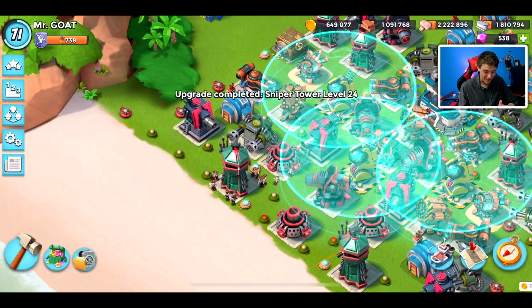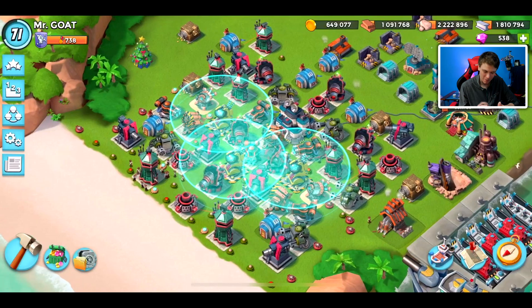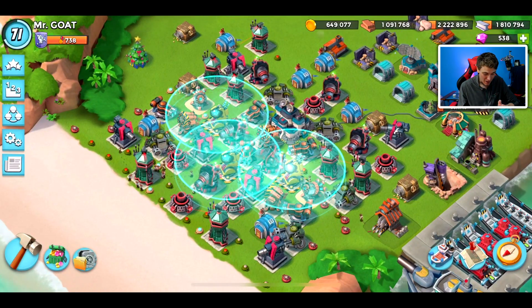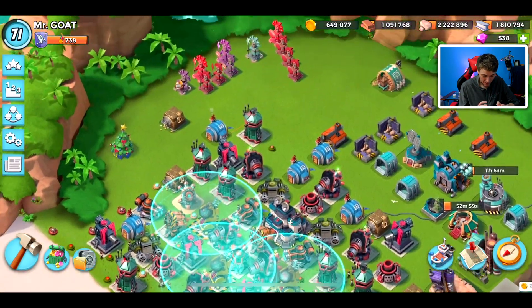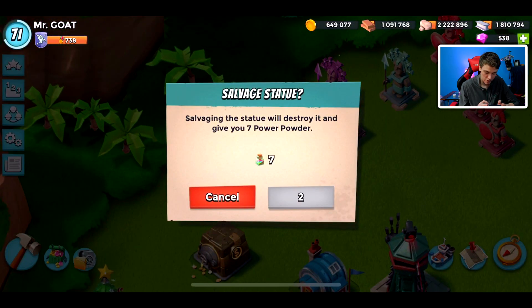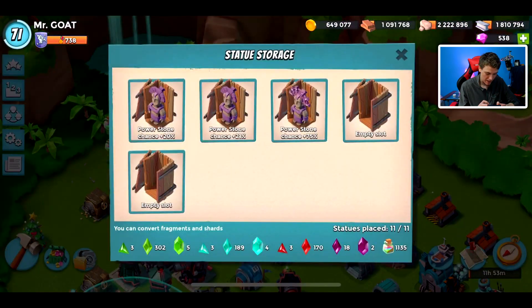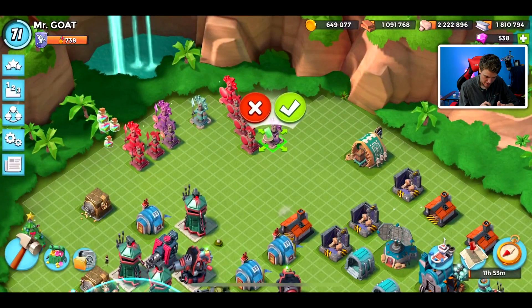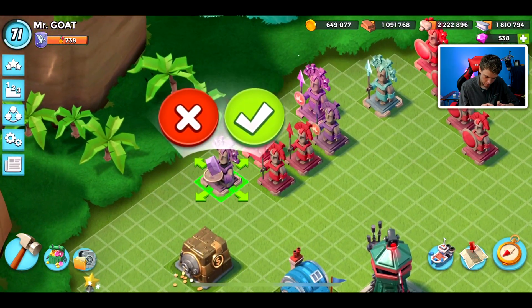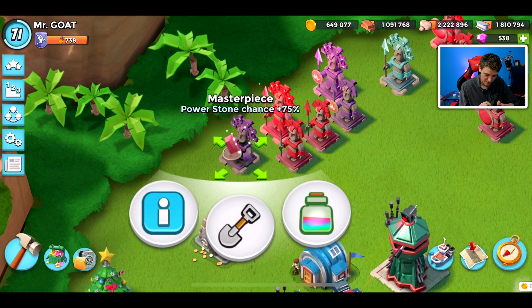We finally maxed out our Boom Beach base, and I kind of wish Boom Beach added something like confetti once you fully max it out. Now that we are maxed, we can remove our resource reward statue. I'm going to temporarily replace that with a power stone chance masterpiece at 75, and then I'll probably replace that once I get another GBE 17.